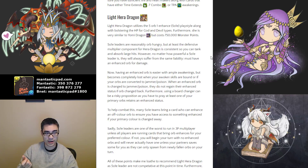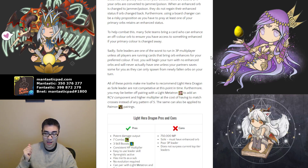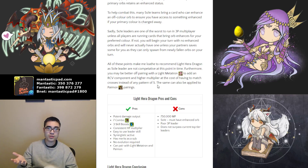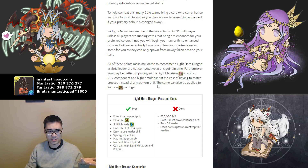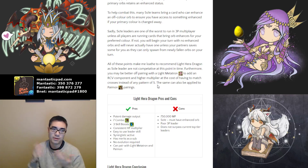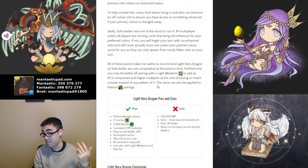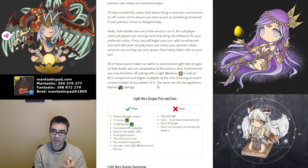That is going to be a problem moving forward for Light Hera Dragon. However, one big consideration is that you can pair Light Hera Dragon with Light Metatron — a five-star incredibly common Godfest exclusive — as well as Paimon, who is a six-star and rarer. Because almost everyone has a Light Metatron, you are able to basically just piggyback off a friend who has Light Hera Dragon. People will still want to buy Light Hera Dragon and you can just piggyback with Light Metatron. I actually have a clear on my YouTube channel of me clearing the one-shot challenge with Light Metatron as a leader paired with Light Hera Dragon, which is very proficient — you get a recovery multiplier instead of just four times health. So you don't really need to buy Light Hera Dragon.